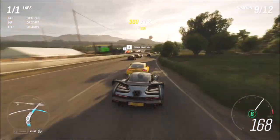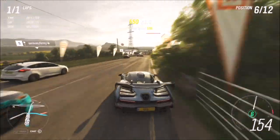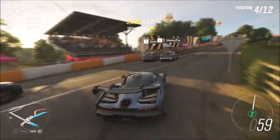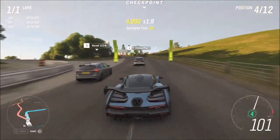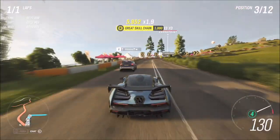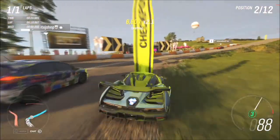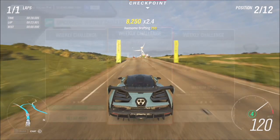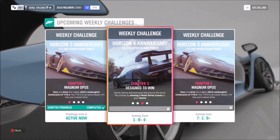The other thing you will notice, which is actually quite helpful, is you don't have to draft the car that you're trying to overtake. As you can see there, I was drafting the car that was two places in front of me and overtook the car that was only one place in front of me, which was actually quite easy. So three of them shouldn't take you too long — it only took me about 30 seconds.